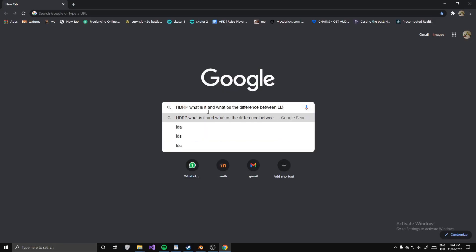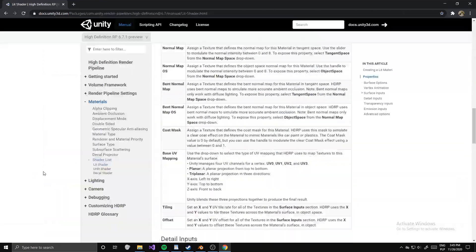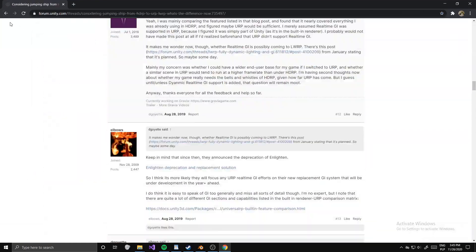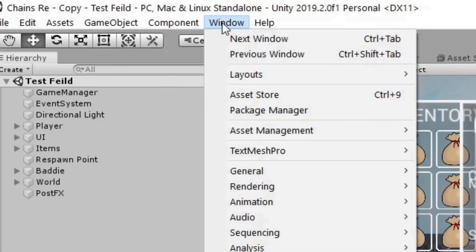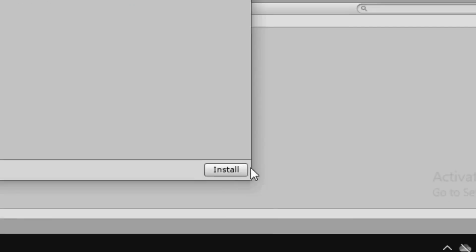I did some more research, and figured out the difference between the two. HDRP can support 512 point lamps, whereas LWRP only supports 4. Only 4? So with that, my decision is to upgrade to HDRP. I mean, how hard can it be? Upgrading to LWRP was no problem, so this shouldn't be either.